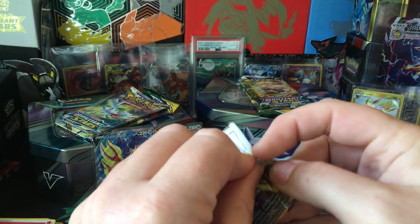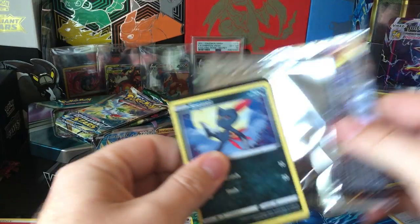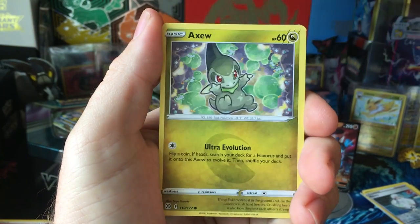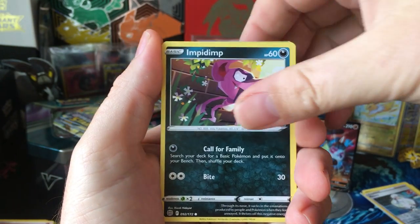I've always been a fan of defense over offense, so I guess it makes sense I chose the shield over the sword — if you know what I mean. Sneasel, Klink, Spear Tomb, Axew, Impidimp. So the other tin better give us a hit in the same slot I'm pulling on.